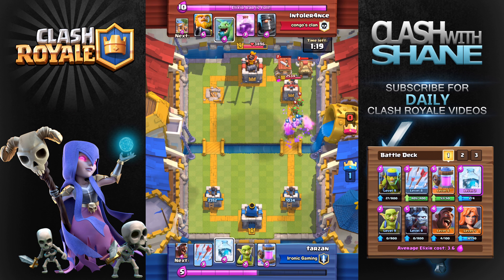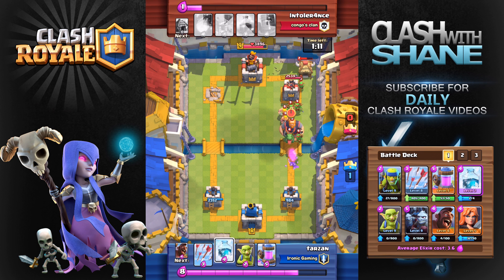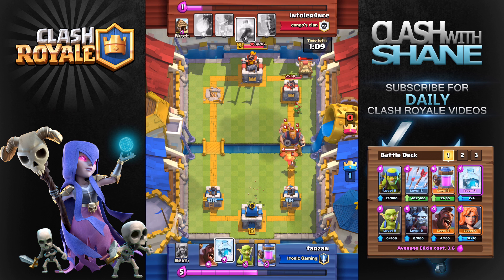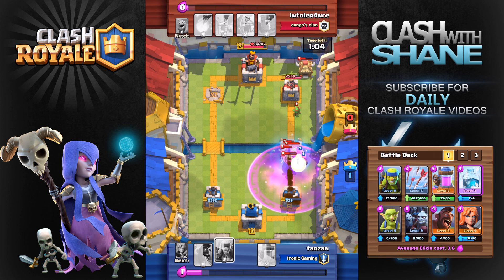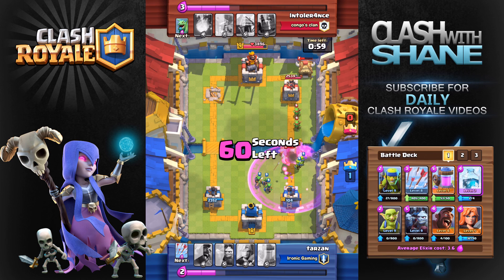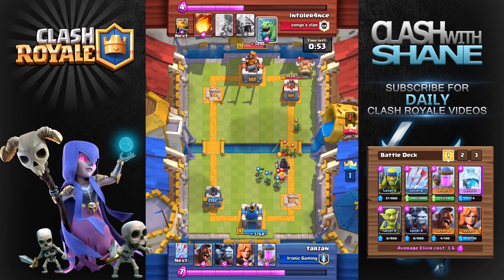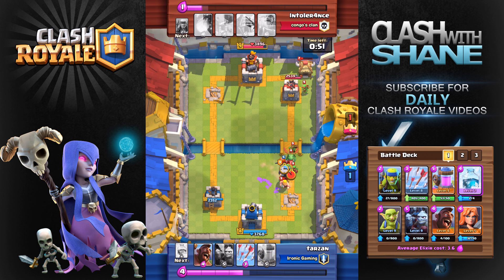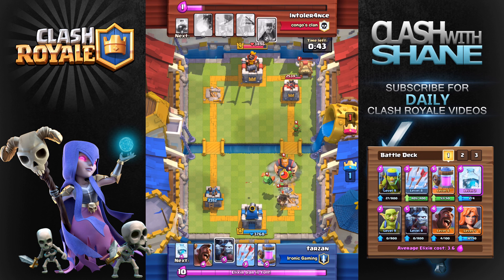The minion horde is going in, he throws down a baby dragon way in the back, and the minion horde dies before even reaching the tower. Now he's got a royal giant coming in with a baby dragon and I don't really have anything to take out this push. I try to freeze it but with the help of that raid spell he is able to take out my tower. A lot of elixir was wasted there trying to defend a tower that was going to die anyway — sometimes you have to accept a tower as being gone, then go for a counter push and force him to spend elixir defending instead of supporting his push.